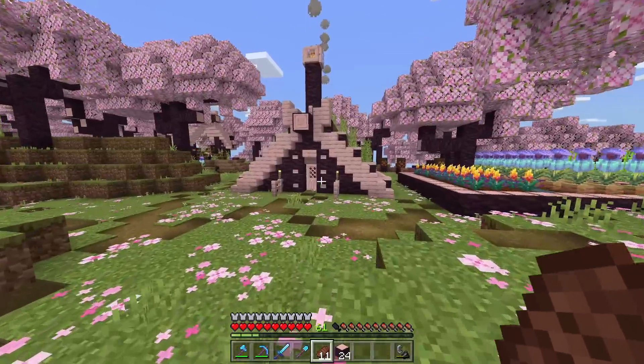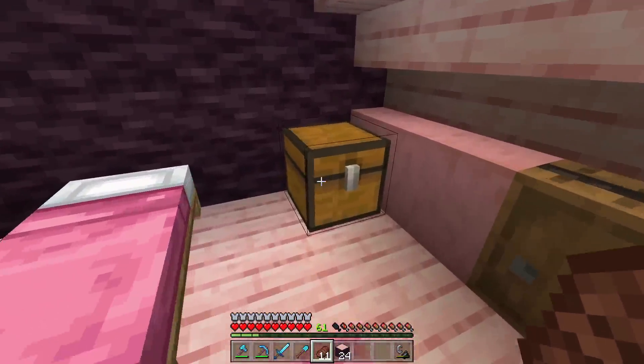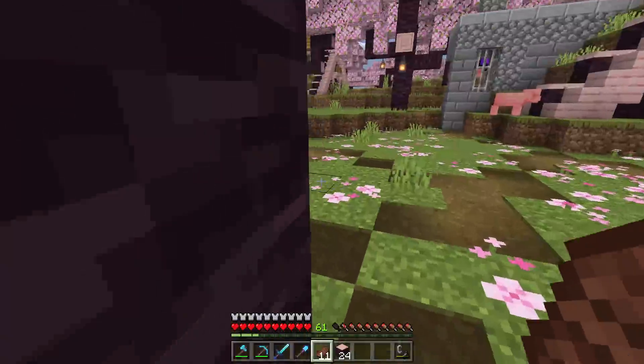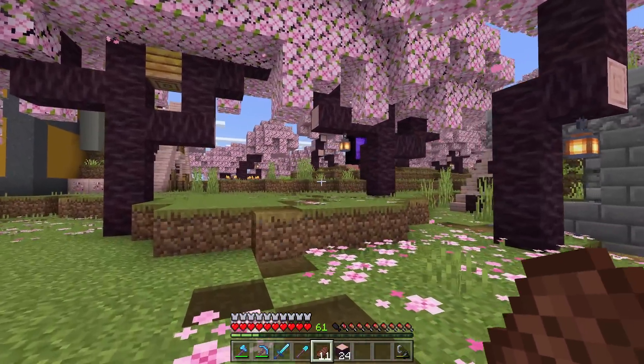If I go into my starter house here, I put it away in this box — this is from my first Nether adventure: some gold boots. This is my first pink sheep I found. Don't ask what happened to it, it's fine — it's very much still out there and alive. So yeah, we did the wall, we did the Nether. Didn't take too long, that was like 10 minutes of the video.